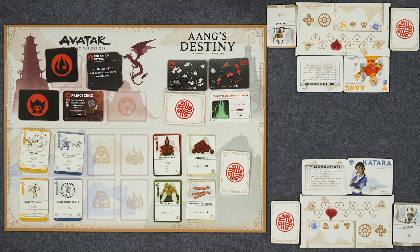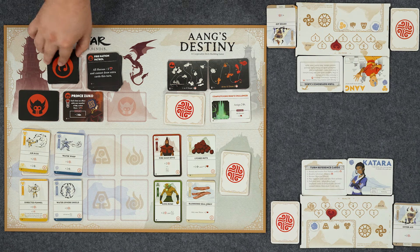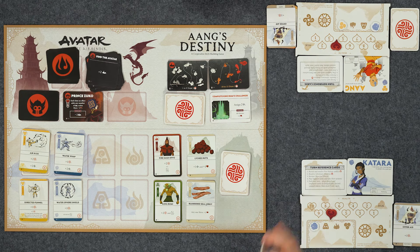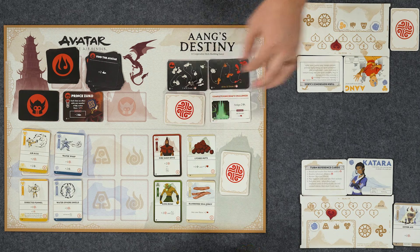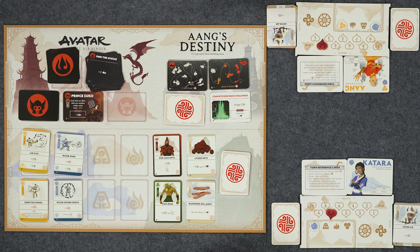New cards come out - Lychee Nuts! We didn't complete anything, so we'll move on. Tracking moving forward one, two - which means I get hit one, two from Prince Zuko's ability. We've got to get rid of this; I'm close to getting stunned - it might just happen.